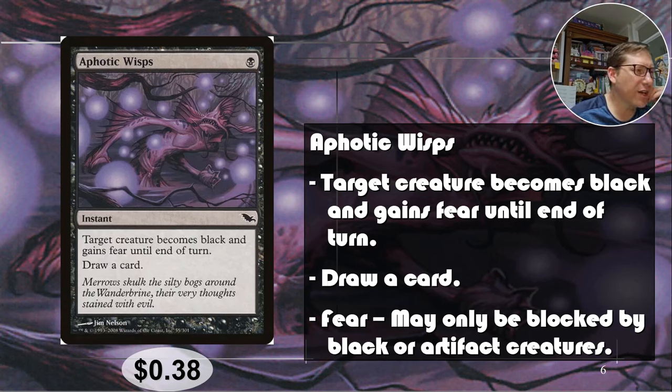Aphotic Wisp — I kept saying whispers, I don't know why. For one black, target creature becomes black and gains fear until end of turn, draw a card. Fear means it may only be blocked by black or artifact creatures, so this is actually a lot of evasion. I think it's actually better than flying because only black or artifact creatures can block it. Do they have an artifact creature, do they have a black creature? Otherwise you're probably getting something through. 38 cents.